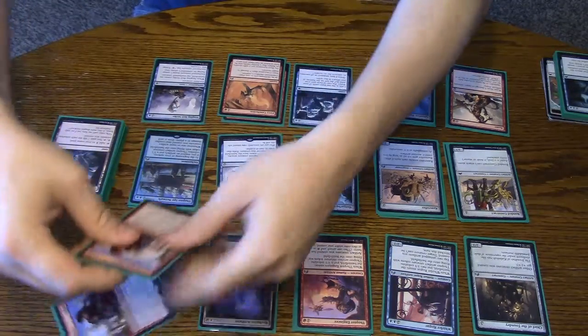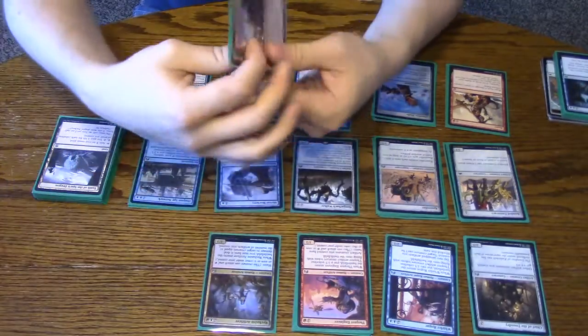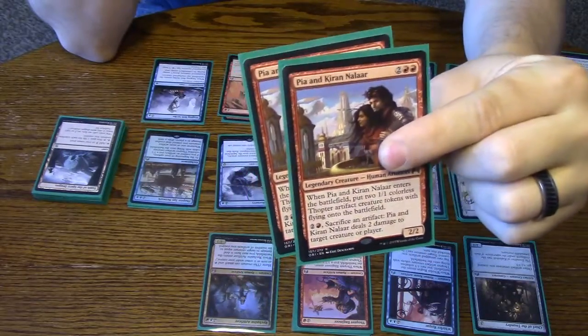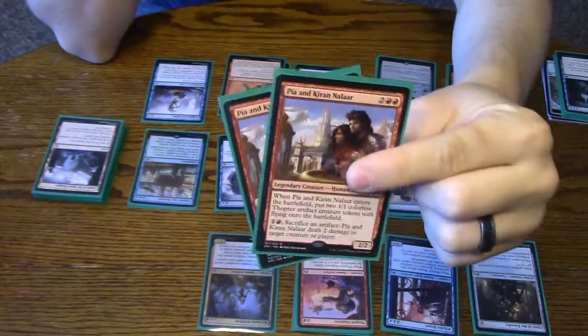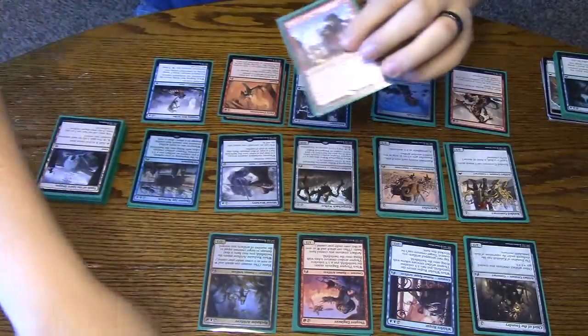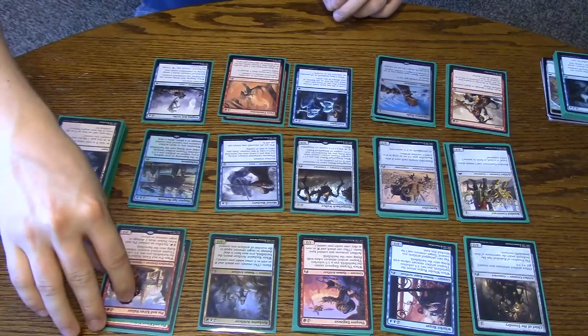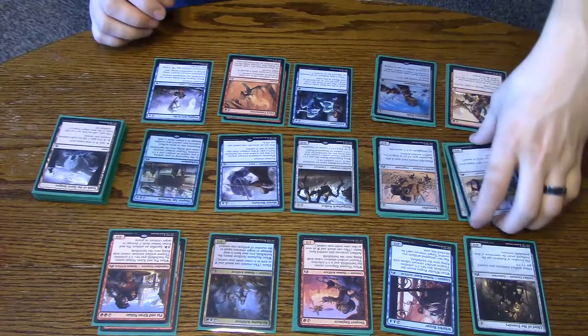Two Pia and Kiran Nalaar. These are basically Whirler Rogues, but red. The sacrificing ability is actually really good too. We only have two because they're legendary. The sacrificing ability can be very good, especially when they're close to dying and they have a bunch of blockers out, and you can just finish them off.